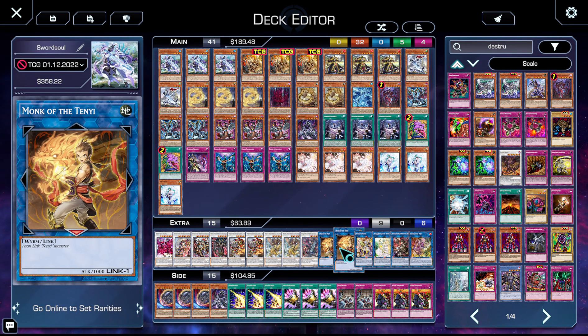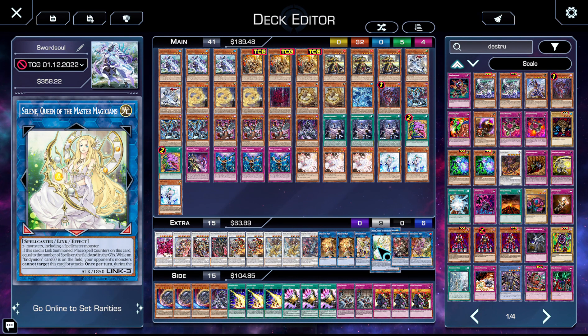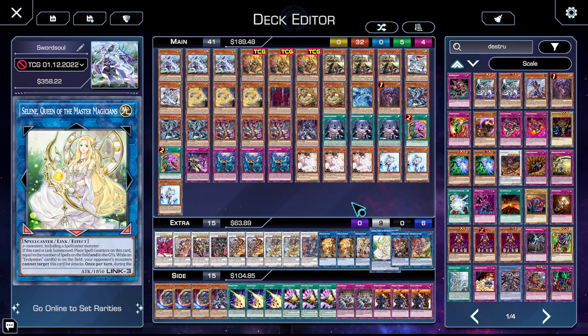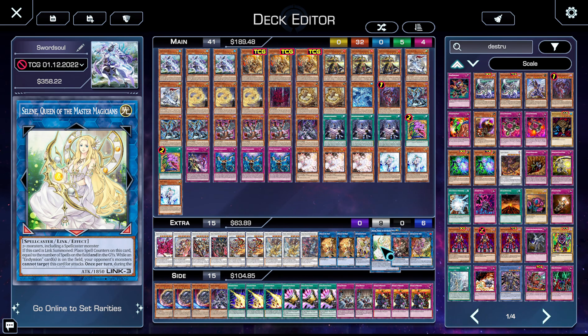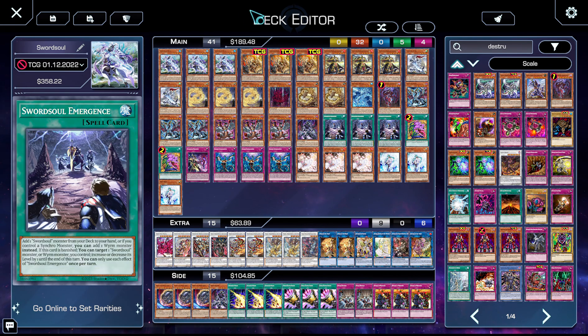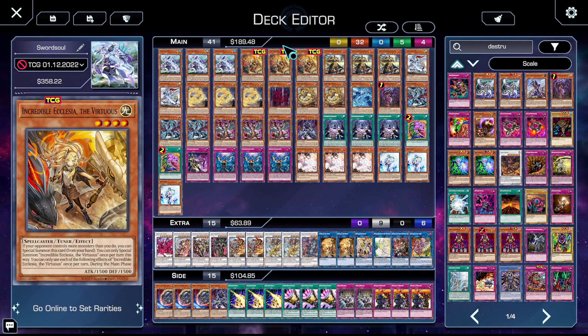We then have two copies of Monk so we can link away our Tenyi monsters, and one copy of Access Code Talker through Selene. A lot of people are going to question Selene, but she's unbelievable in the grind game — because we're also playing Dark Linkuriboh for our Bystials, Selene can bring back Incredible Ecclesia the Virtuous. That's the synergy — it's hilarious and it turns your entire Swordsoul engine back online. Additionally you can just make Access Code and go for game.